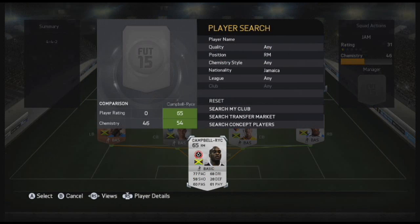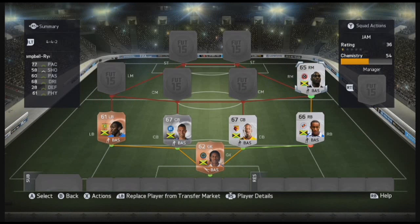Going to the right mid, which is Campbell Rice of Sheffield United — 77 pace, 60 passing, 68 dribbling, 61 physical. I think he might get an inform very soon going on his current form with his club. An inform would make a big difference to his player card. At 65 rating and 150 coins he's generally alright, I couldn't complain.